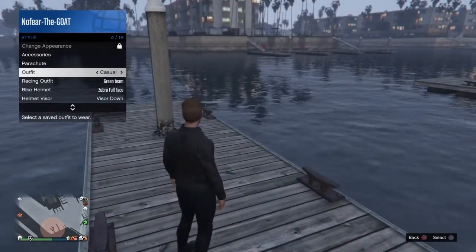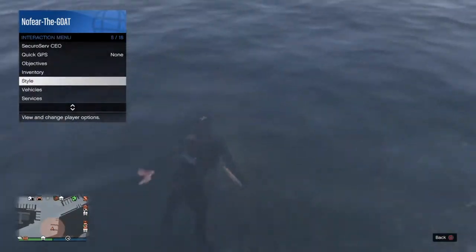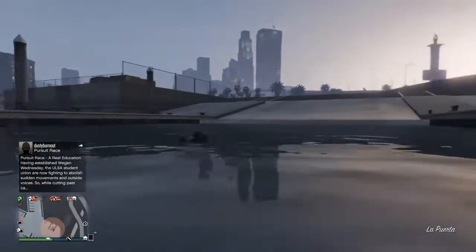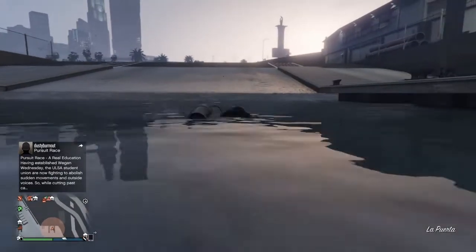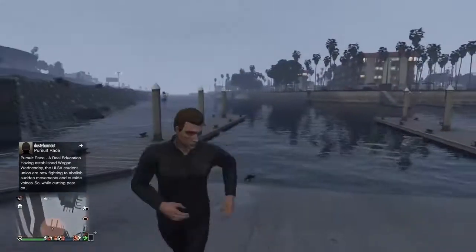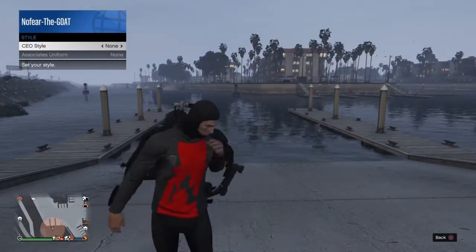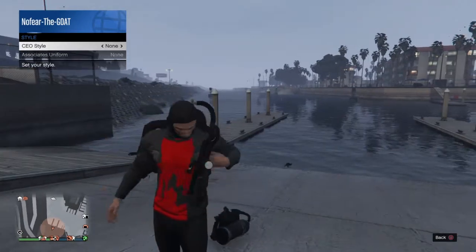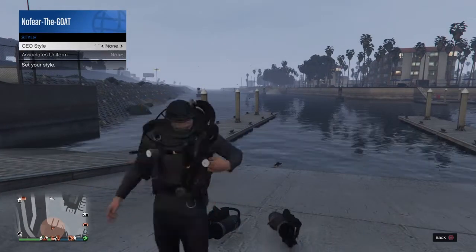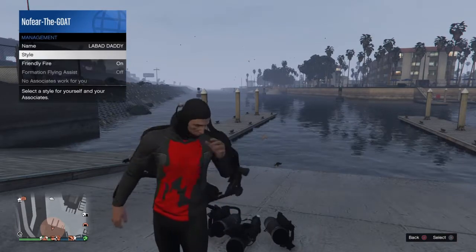If you fail, just put the scuba suit back on, hover over the outfit, jump into the water and click it — it will keep the scuba suit on. You need to make sure to change the outfit right as you hit the water. When you get out it will take off the scuba tank. Then start a CEO, go to management style and change the outfit — you'll see it will constantly keep dropping the scuba tank. That's the first step done.